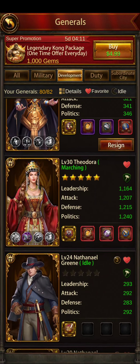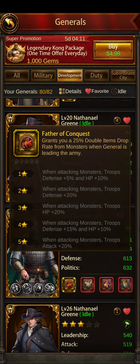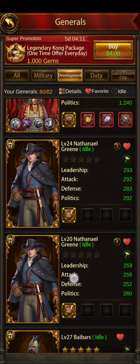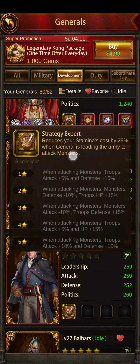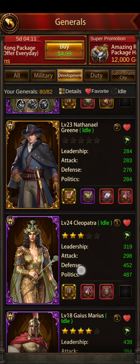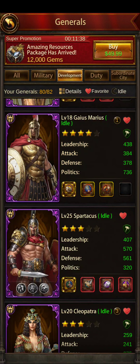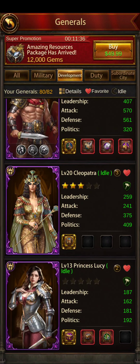Development generals fall into two categories: either they're your double drop generals — 20%, 25% double drop — or like reducing stamina cost, which are for joining rallies. And then your gathering generals, stuff like Gaius Marius with gathering speed, or Princess Lucy with resource gathering speed.